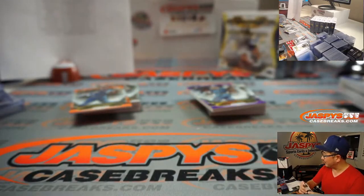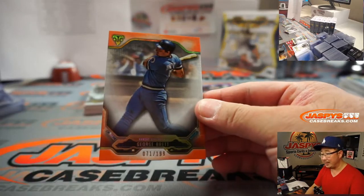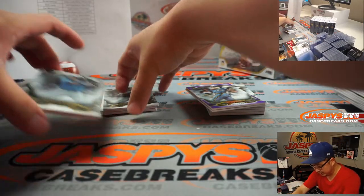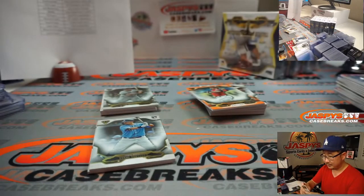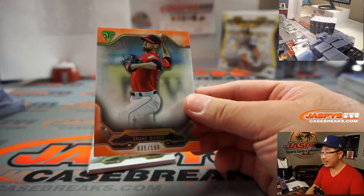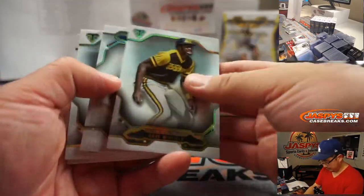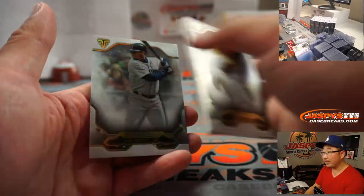There's Keston Hiura to $1.75. George Brett to $1.99. No White Sox hits just yet. There's Yount to $2.99. Shane Bieber to $1.99. Winfield, Larkin, Tsutsugo, and Ken Griffey Jr.